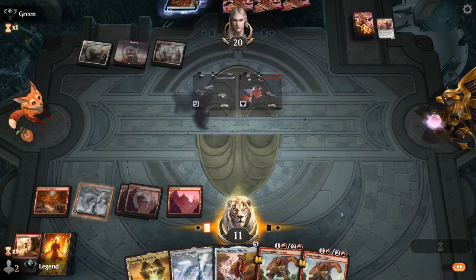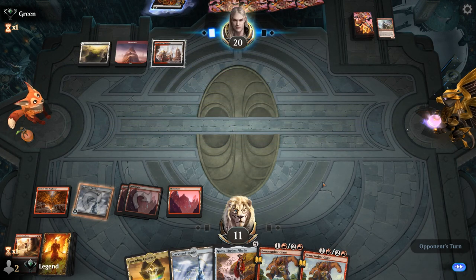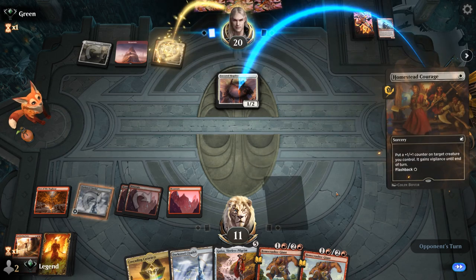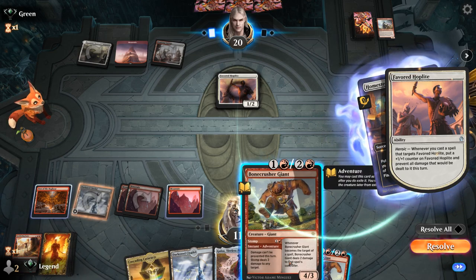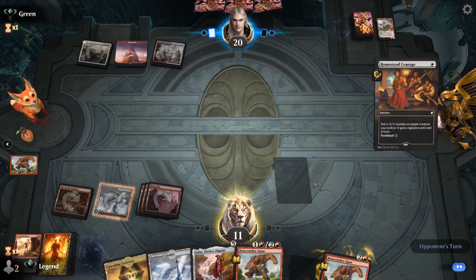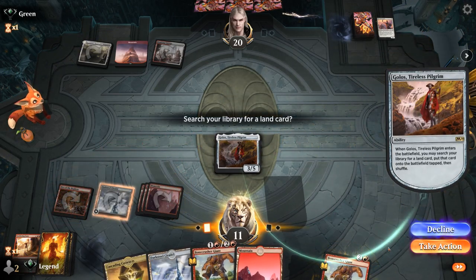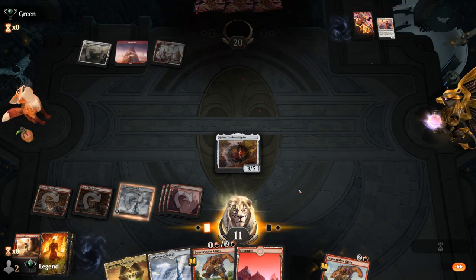We try Sweltering Suns, still have a Stomp available, and like our spot. Another Arcanist could be a problem, but the Hoplites we might be able to beat. Notably, Hoplite can prevent damage but Stomp specifically says damage cannot be prevented. We take out the Hoplite and play Golos. We already have a Cascading Cataracts, so we grab another Den of the Bugbear. Our opponent packs it in — on to the next one.